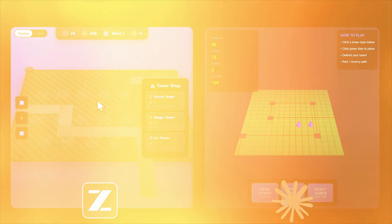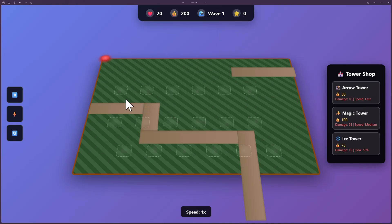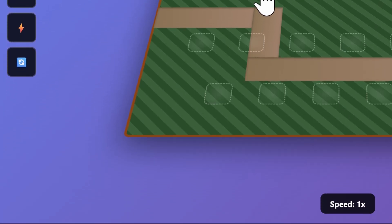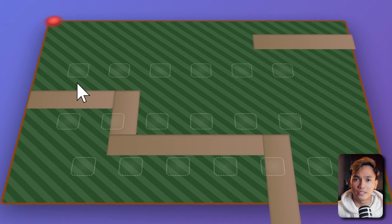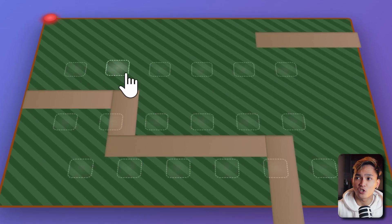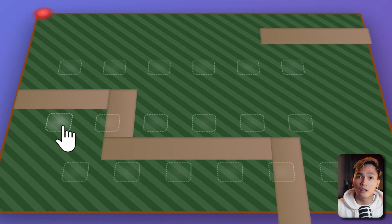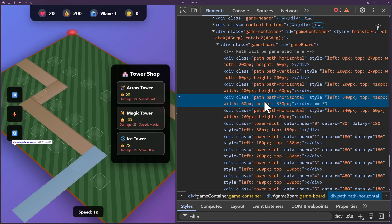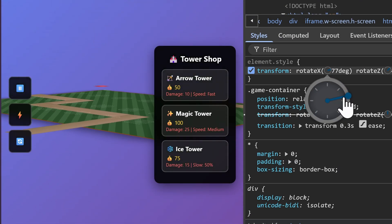Claude Sonnet really liked using the purple gradient. I'm not gonna pretend I didn't see GLM's gradient, but one thing I noticed from GLM's result is that it is not 3D. It appears to be 3D, but it's just a bunch of divs tilted. I took a look at the source code and I was right — it never used Three.js. Instead, it used CSS to rotate the entire game container.